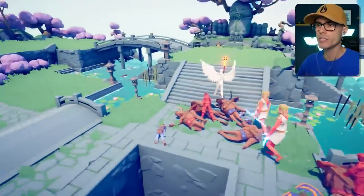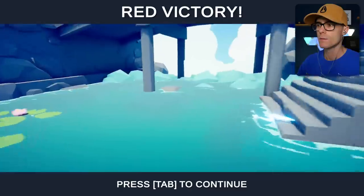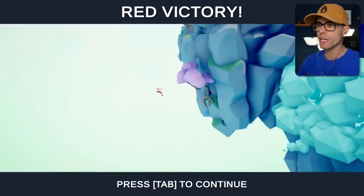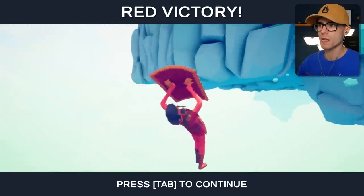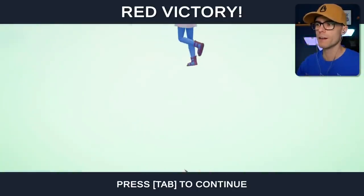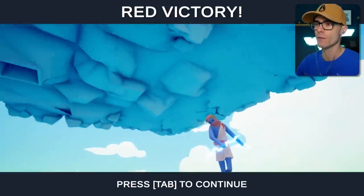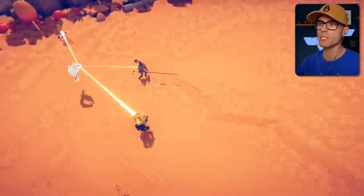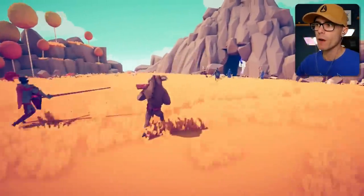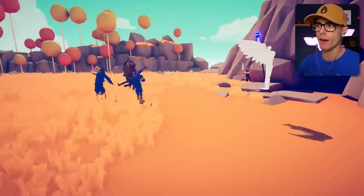No way — he just summoned some more. This guy fled for his life because he knew he was going to... I don't know where the other one went. There he is — it was a Zeus. This Zeus killed himself. Let's try this match again, but this time on flat ground so they don't fall into a hole. It may actually be more of a fair fight.